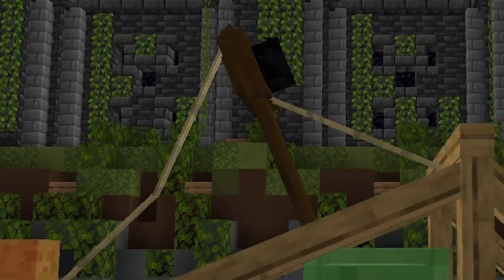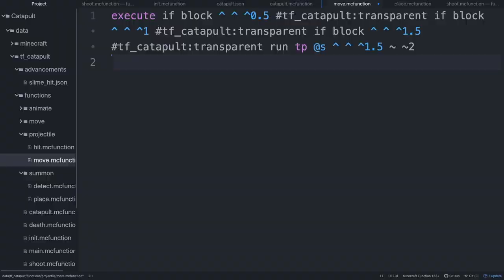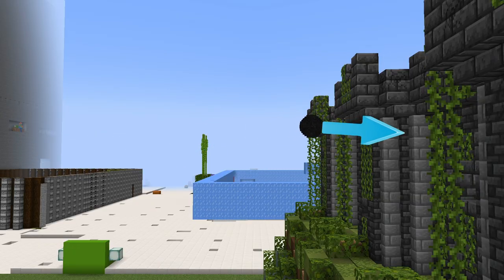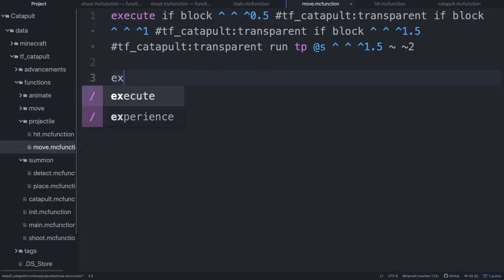When the animation timer runs out, I summon an armor stand with a rock on its head. To make it move, I simply teleport it forwards and rotate it down every tick, making sure it actually has room to move forwards. Now we're not just making a spitball simulator, so let's make it do damage.